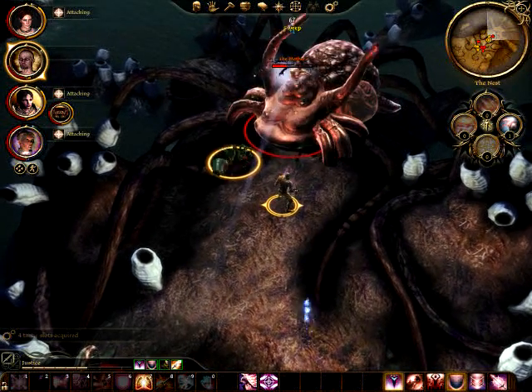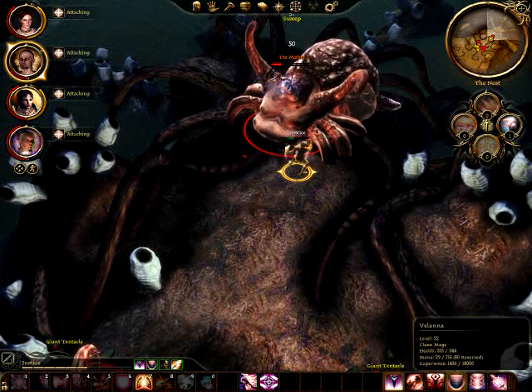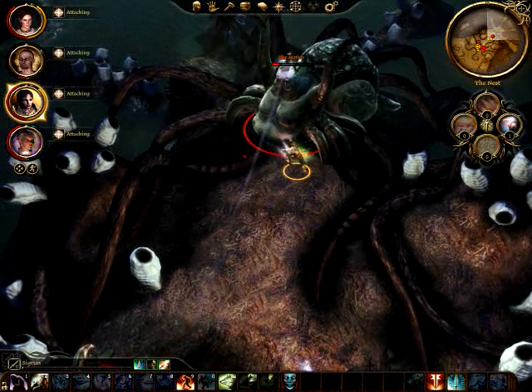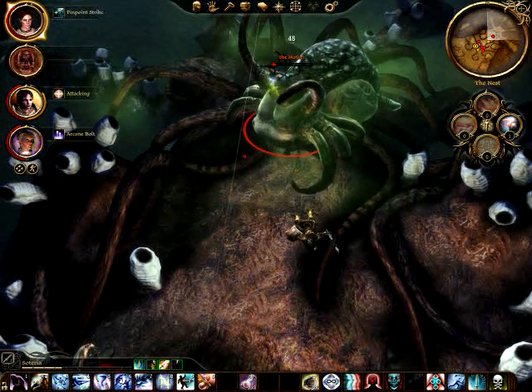One thing that could make this fight a little easier is using a nature or electrical bomb to reduce the damage you take from her spit and her lightning. One last ability the Mother will use at around 20% health is Rotting Gas. When she uses that, I recommend moving away from her because it does do a lot of damage.